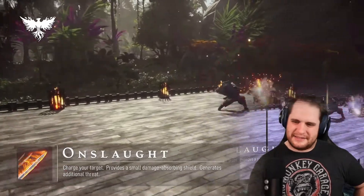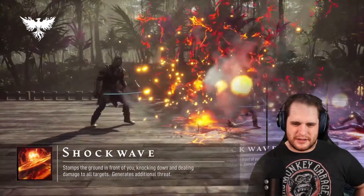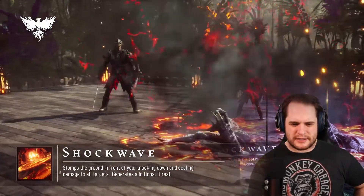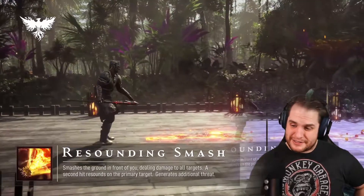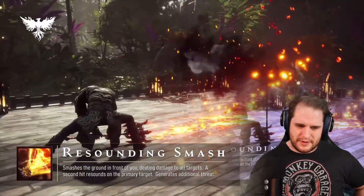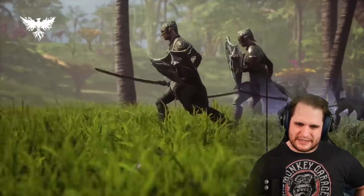So classic like gap closer ability. Charge in the attack — Shockwave stomps the ground in front of you, knocking down and dealing damage to all targets. Generates additional threat. So lots of threat generation. Look at the spider. This has gotta be the big damage move.